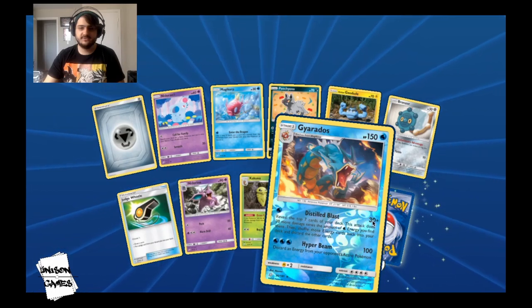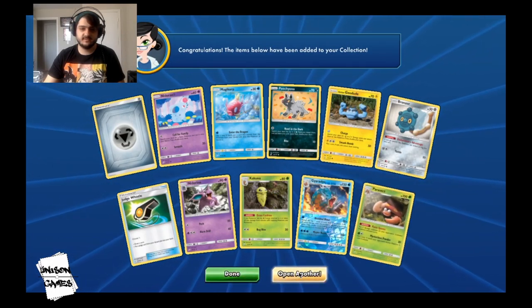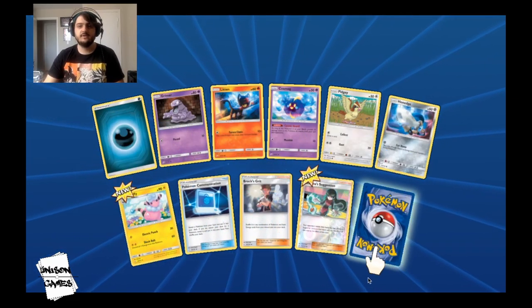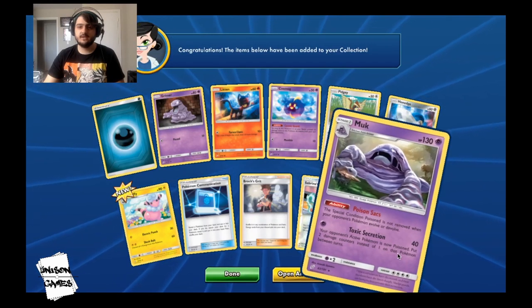We got Gyarados and Parasect — nice. Judge Whistle in there too — I don't really know of a deck that plays that but you never know. Reverse Hollow Sabrina's Suggestion, and another Muk.